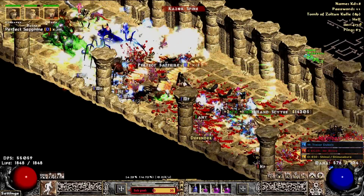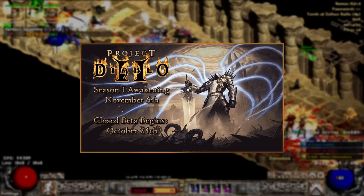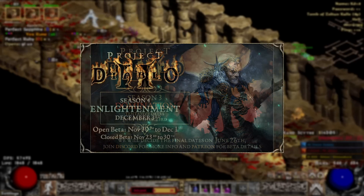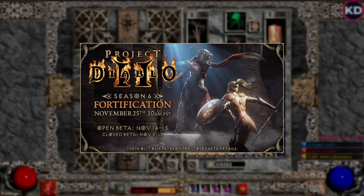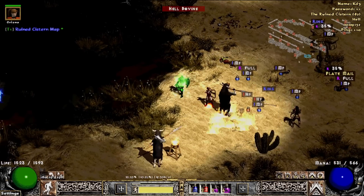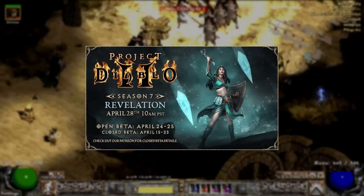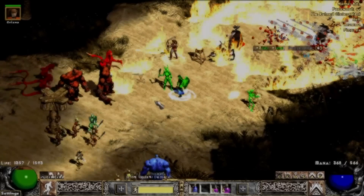Project Diablo 2 has been my favorite D2 mod, launched in November 2020. Up until this day it has been getting steady seasons and patches that were improving balance of skills and items, fixing bugs, improving certain game mechanics, and adding tons of quality of life features and endgame systems. Season 7 is just around the corner and I wanted to share the main updates with you. It's me, Quod, and let's have a look through the changes.